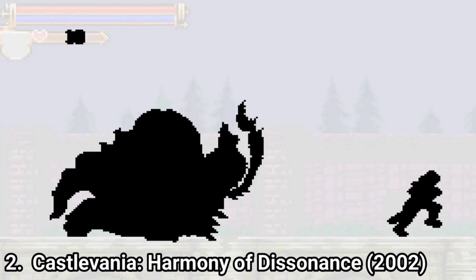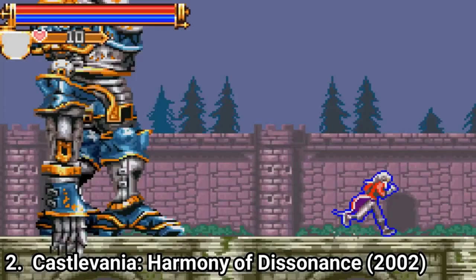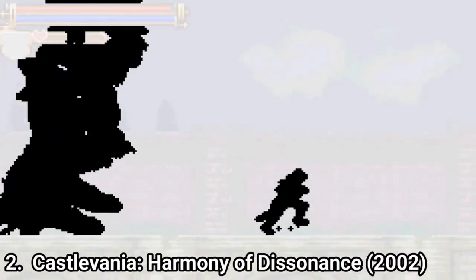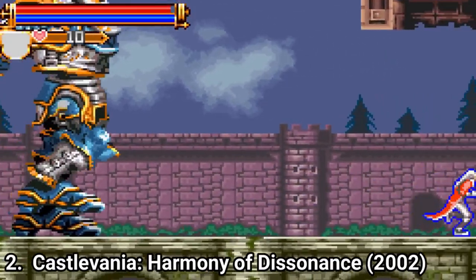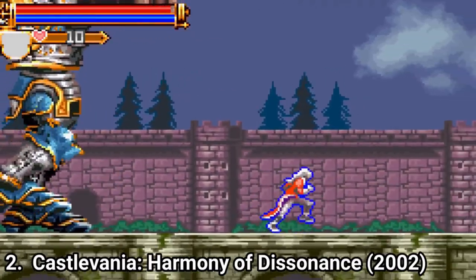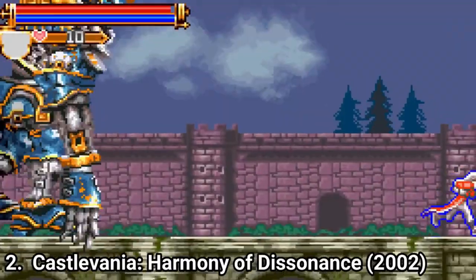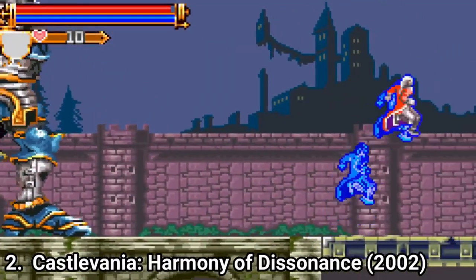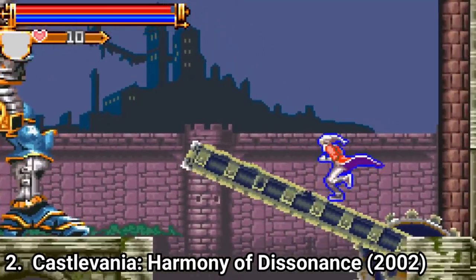Castlevania Harmony of Dissonance has the same tried and true formula. You are a guy that wants to take down Dracula. This time you don't play with Nathan, the character from Circle of the Moon, but with a new character that has an extra ability. While pressing the shoulder button, he can have quick bursts forward or backwards. In rest, the game formula is the same.